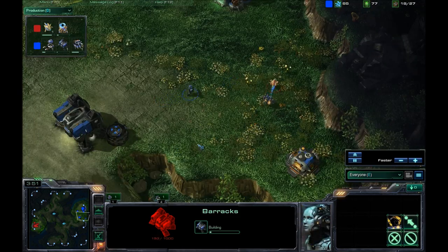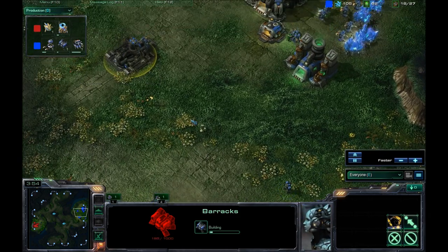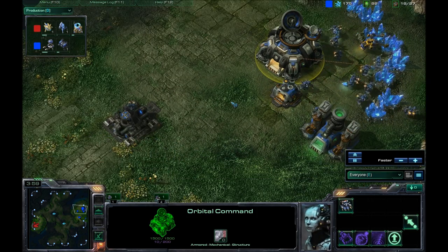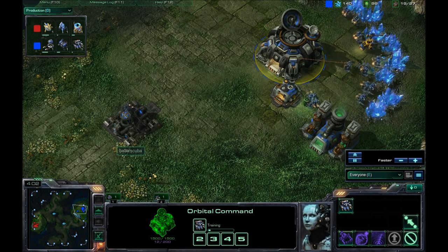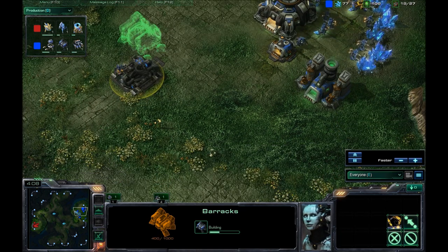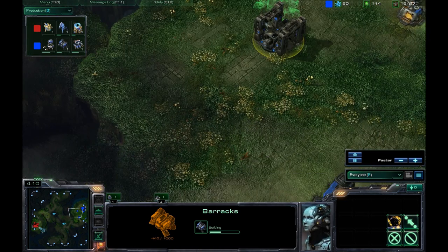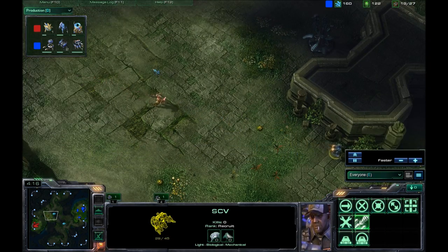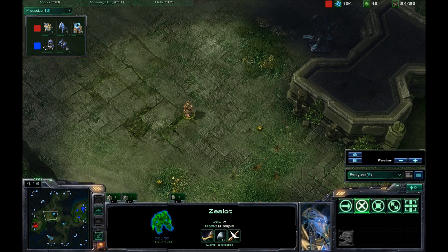I decided to build the barracks, hoping that the probe will not make it back to spot it. He does not, so my strategy is still hidden from my opponent here. He doesn't know what I have going, which is going to be three racks. Yes it is — there's the third one right there. A Zealot is going to chase my SCV all the way back to my base. No, he stopped right there.